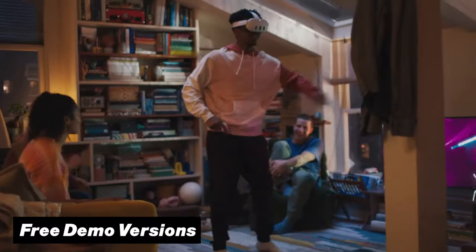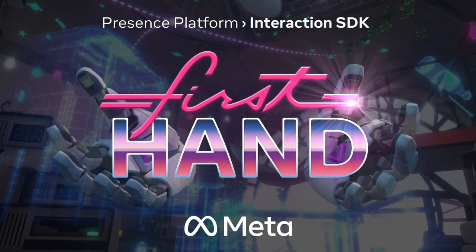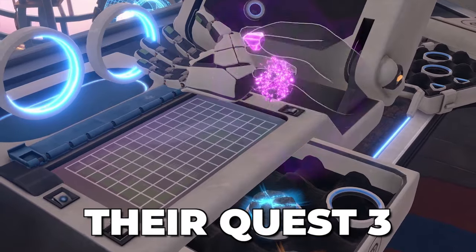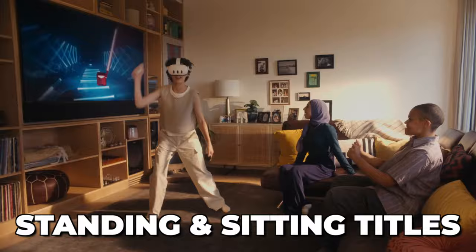To start off, a lot of apps have demo versions and Meta even provides some introduction experiences like First Hand to show its users the ropes of how they can use their Quest 3. But when you are ready, one of the first things that you should try are some standing and sitting titles, like for example Superhot.